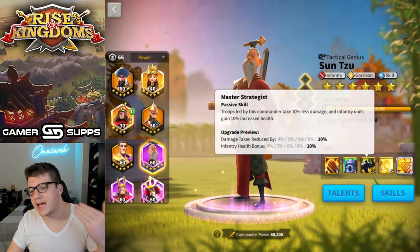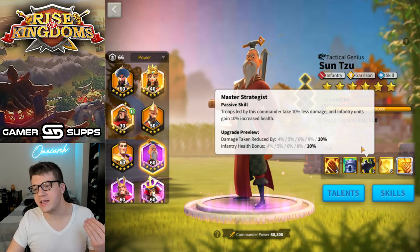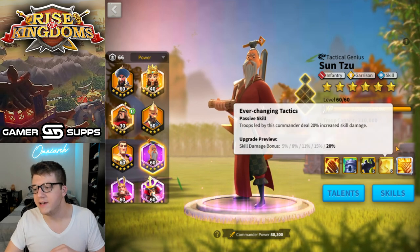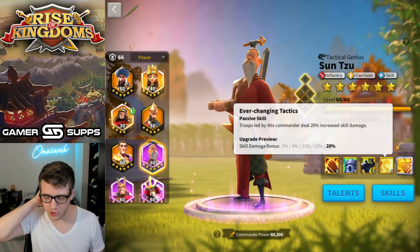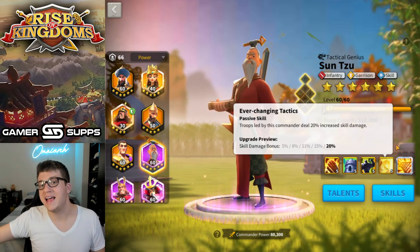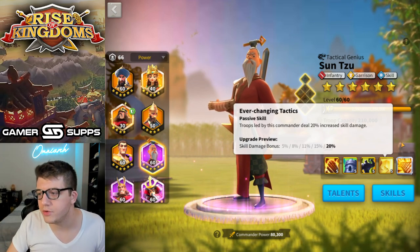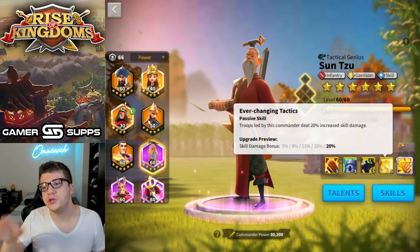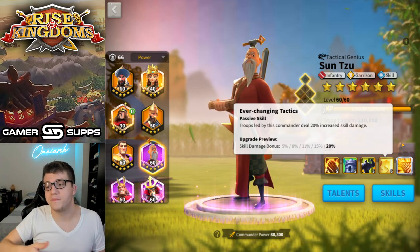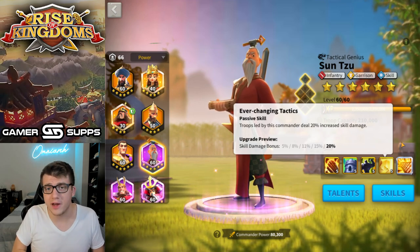Sun Tzu's third skill gives 10% damage taken reduction and 10% constant infantry health, compared to Leo's 30% increased defense on his second skill — though Leo has that shield too. Sun Tzu's fourth skill gives a 20% increase in skill damage, which is actually better than the 15% for 3 seconds you'd get if your Guan was expertised and happened to gain a shield during his skill. This is why I wanted to compare Sun Tzu to Leonidas — they both do AOE, they're both infantry commanders, and they both have rage regeneration.